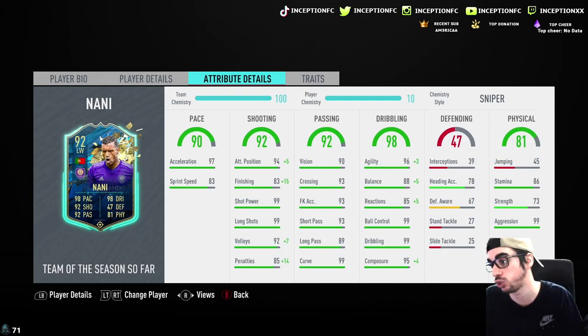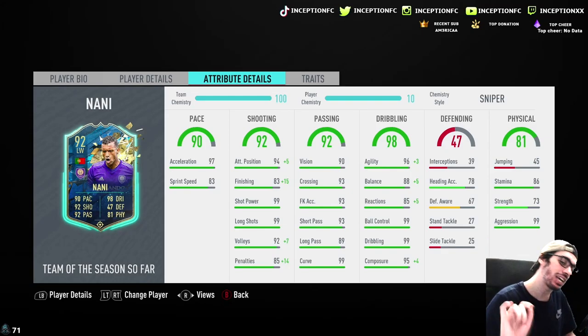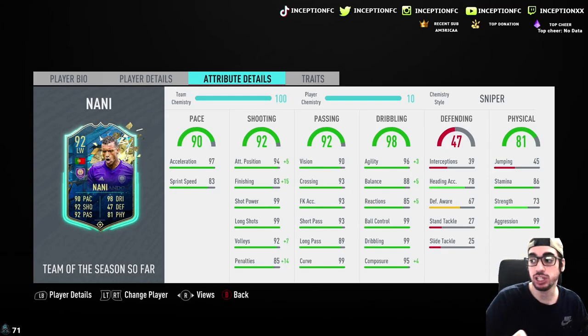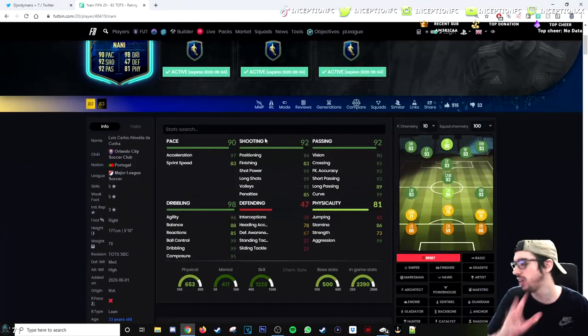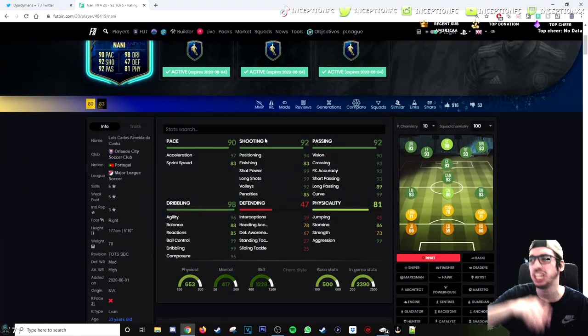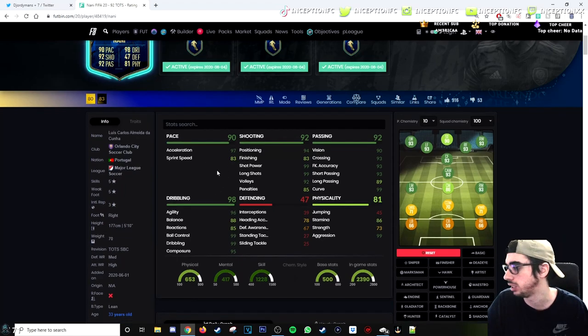Let's take a look at the chemistry styles for Nani. I gave him the sniper chemistry style because of his finishing — I want to give him that plus 15 and make him as responsive as possible in game. On FUTBIN, people gave him a sniper, a hunter, and a hawk. With the hunter chemistry style, he gets 93 sprint speed as well as 88 finishing, and you'd just play with the dribbling as is. For the cam position, the cost is 83.4k, and Portuguese links are not that hard to get — Portuguese, French, English, Brazil, those countries are nice to link up with.